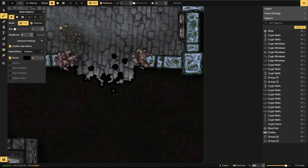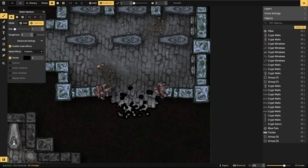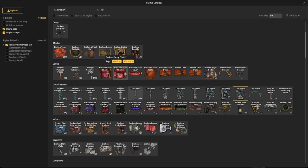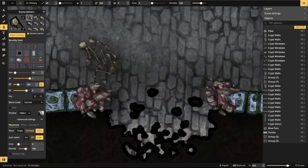It looks like there's a nice transition between here and the interior. Use subtract to make a slightly bigger broken section — vary the sizes so they're not all the same. Now add rubble: open the stamp catalog with the F key and type in 'rubble.' You may need to do some hue/saturation/brightness/contrast adjustments. Use both stamps and texture for better blending.